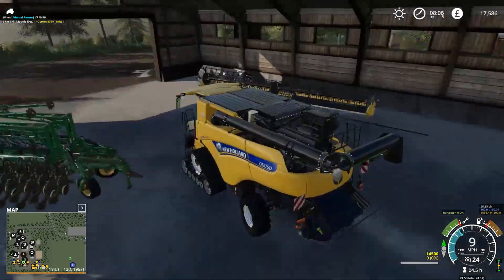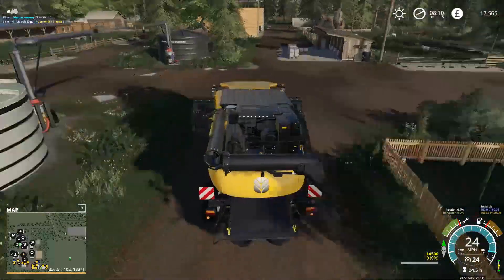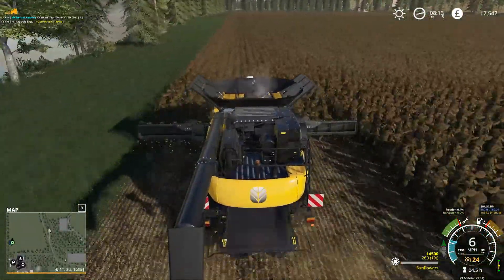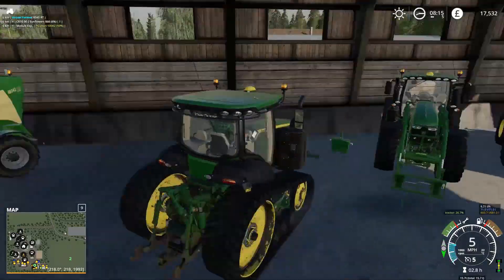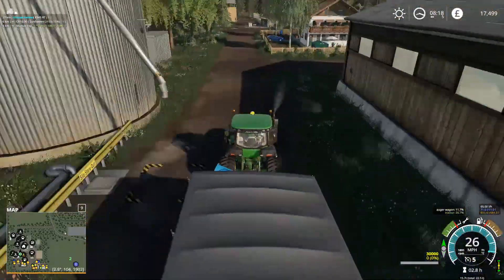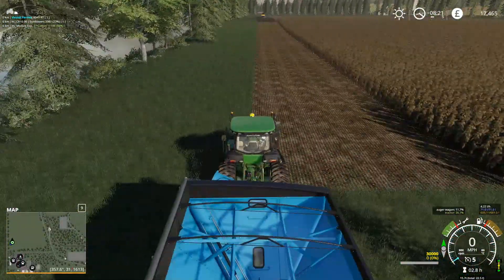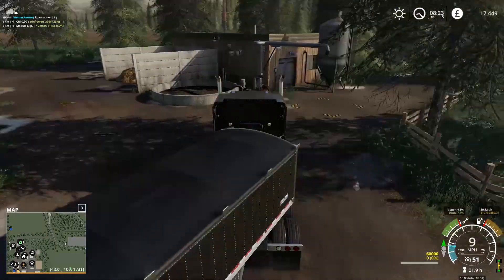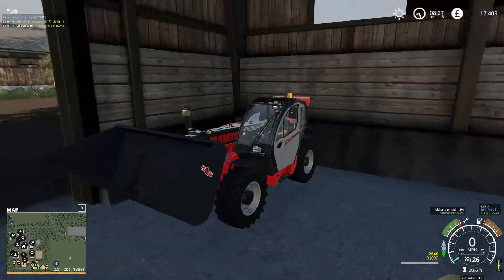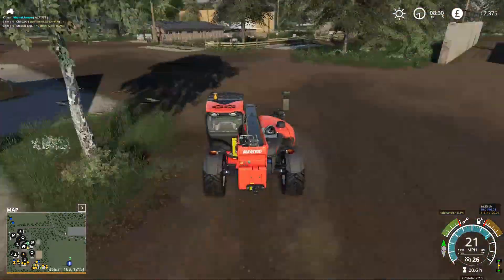That keeps our field clear. We also have our sunflowers ready to harvest, so we'll get our CR1090 started on that. We then need to get our 8RT up onto the field as well because we're going to be overloading the sunflowers with that. And then finally we get our truck with our gravity trailer set up.